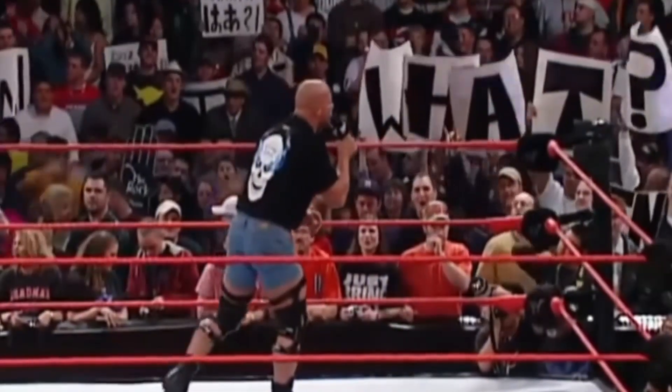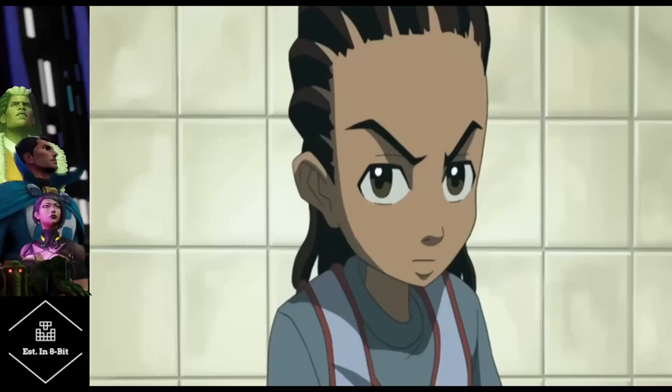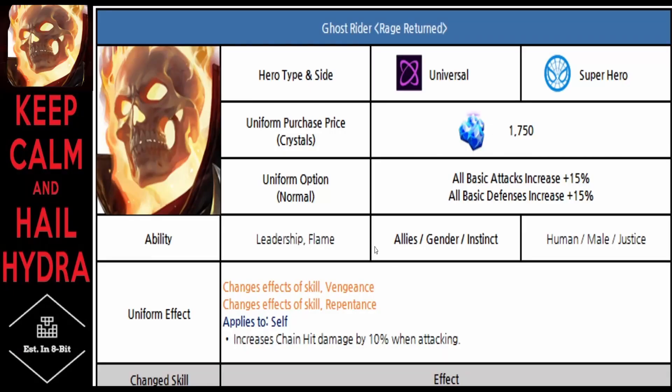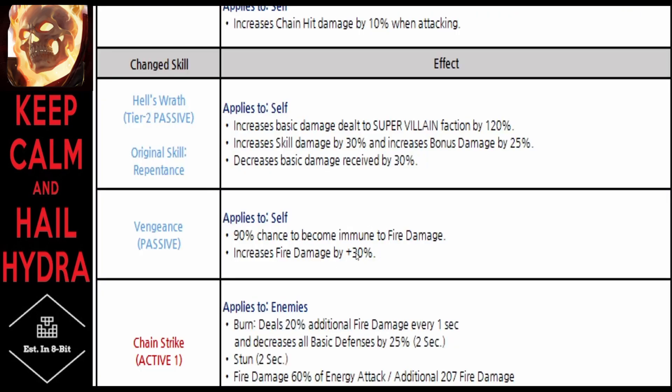Ghost Rider — also known as the horse choker — is getting a 1,750 crystal full-cost uniform. There will be an increased chain hit of 10 on the uniform passive, and he carries over increased basic damage dealt to super villains by 120. Skill damage is being bumped up by 10, bonus damage by 10 as well, along with decreased basic damage received by 30. He retains a 90% chance to become immune to fire damage.